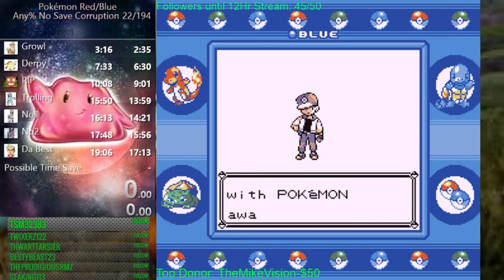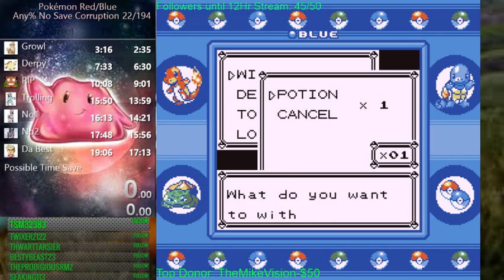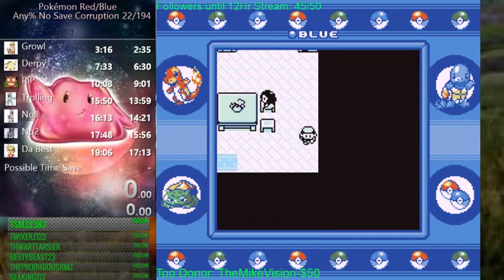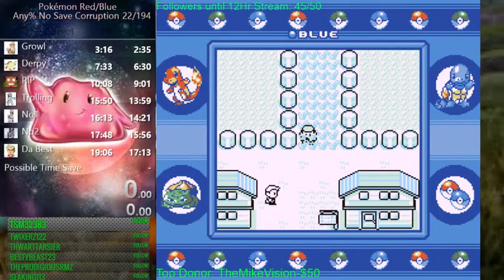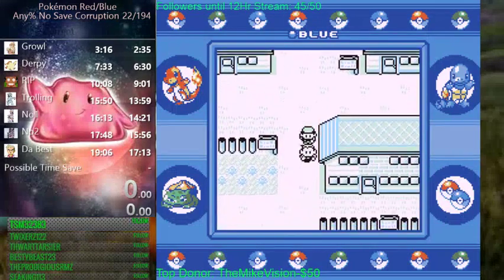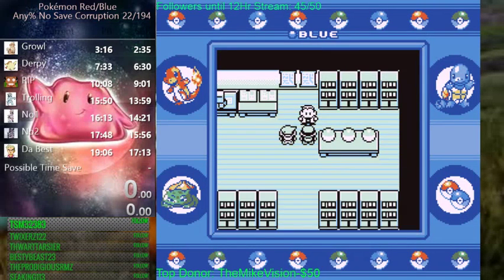I'm going to be doing an outdated route but it's a much more beginner-friendly route. Come into the PC, grab a potion, exit the PC, and then we're just going to go down and trigger the Oak cutscene. Just mash through his text. About now if you've done perfect execution with grabbing the potion it should be about 1:04 when you're into the lab. Again just smash through your text here.